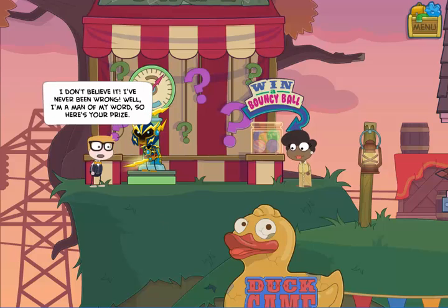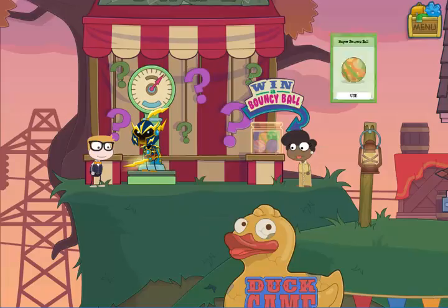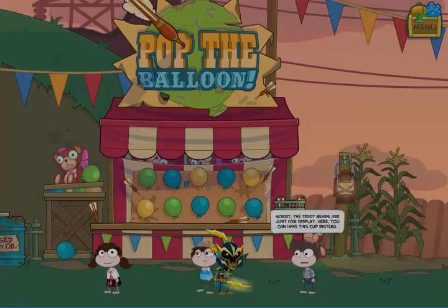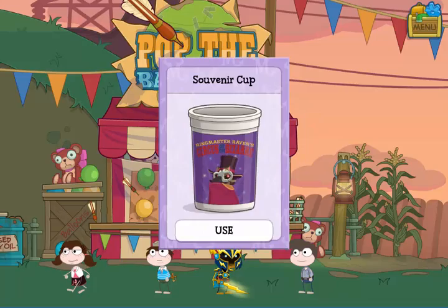As a result, we get a free bouncy ball. With the sharpened dart in your inventory, it is very easy to win the balloon game and get yet another prize from Edgar — a souvenir cup from the carnival.